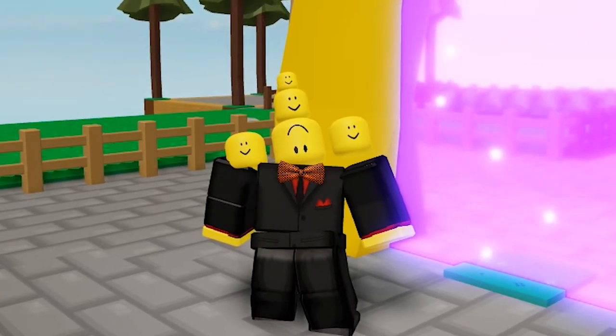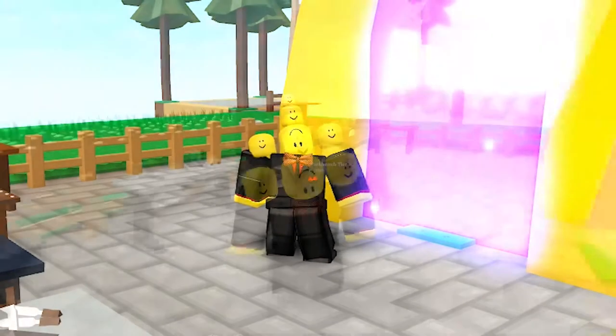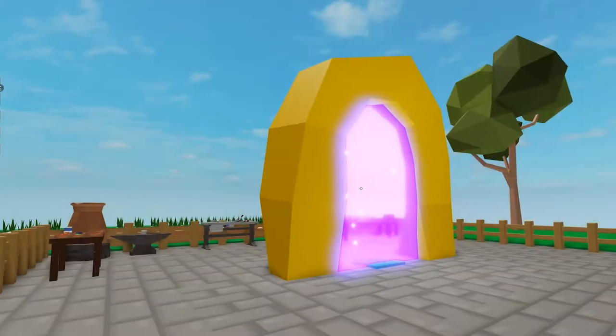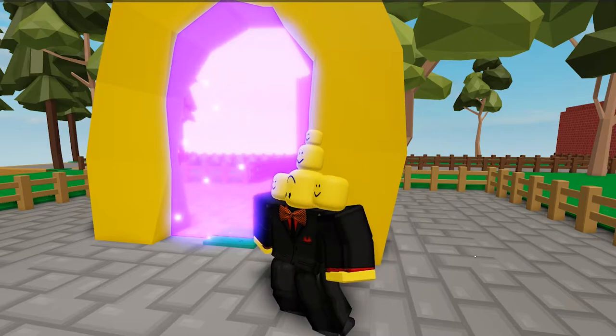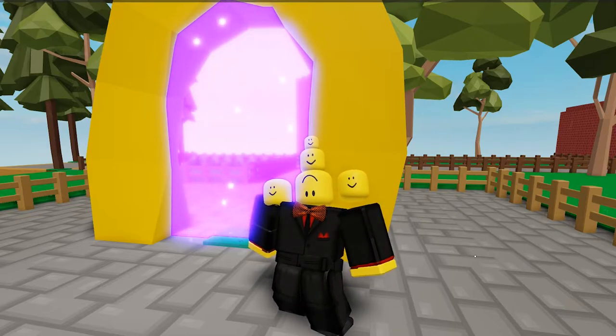First things first, we start off at the main plaza, in which I have all my crafting tables and the golden portal. My Skyblock is divided into four major segments.